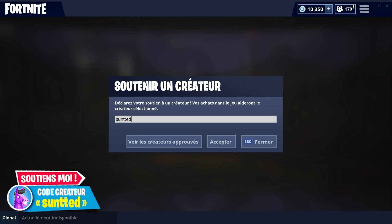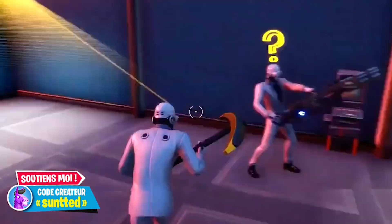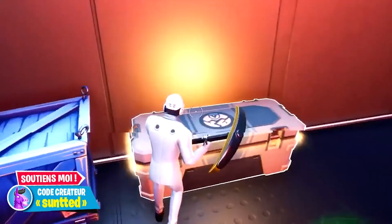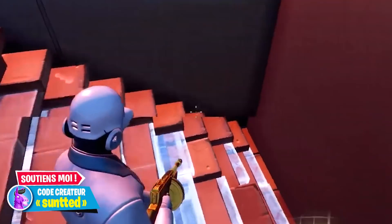Alors dans cette vidéo, il faut que je vous montre Deadpool qui nage. Attention, il ne s'agit pas d'un personnage que l'on connaît, mais vraiment de Deadpool lui-même. Regardez cette petite photo : on y voit un Deadpool énorme. Il ne s'agit apparemment que d'un bug de texture, un bug visuel, mais c'est quand même assez impressionnant.